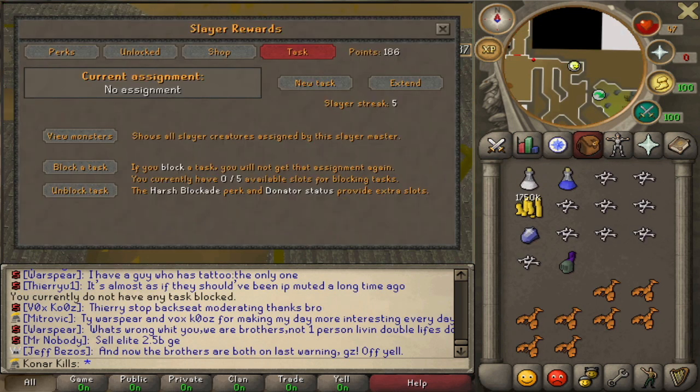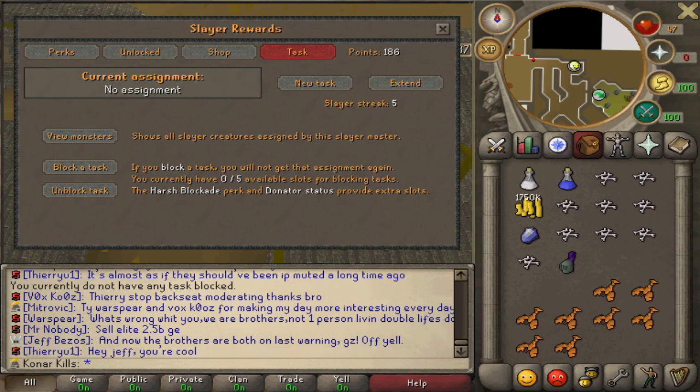I've basically just blocked all 5 dragons apart from Mithrals. I'm going to have to go and buy a DFS shield, because I can't get it from a drop anyway, so that's one of the items I'm going to have to just buy from the shop. Let's see what our first hard task is going to be.